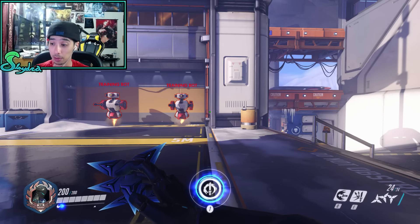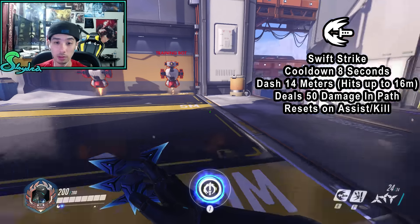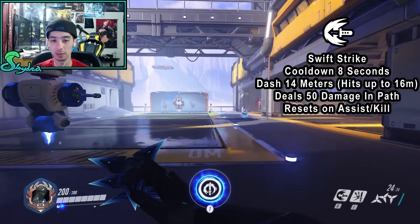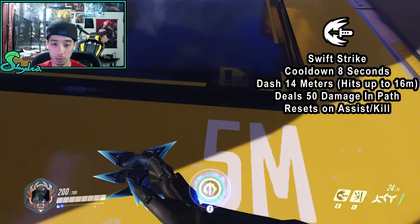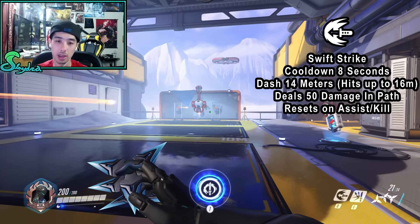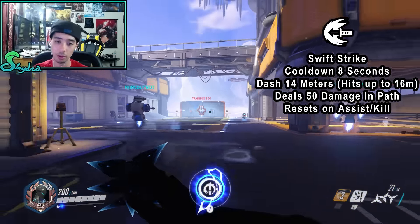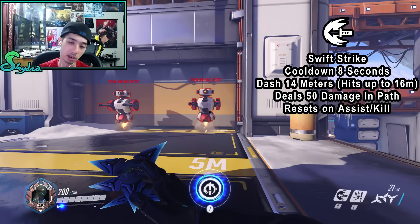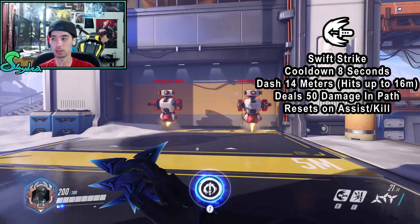His next ability is Swift Strike, which is on an eight-second cooldown. It dashes 14 meters, and can reach up to 16 meters depending on the angle of approach — the hitboxes in this game can add about one meter of extra range when hitting at a diagonal. If you haven't seen the hitbox video, it's highly recommended. The demonstration shows how you can still connect the dash even when slightly further back than expected.